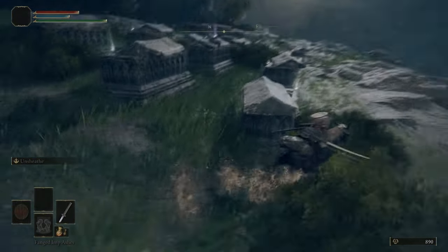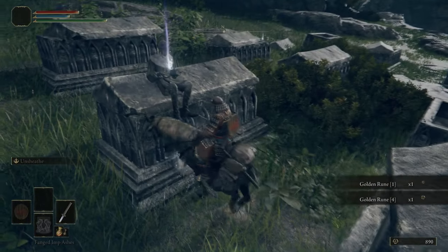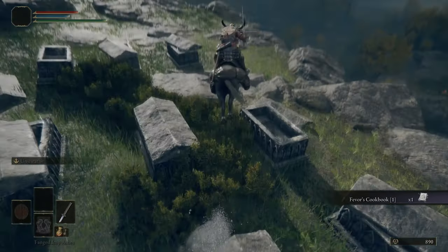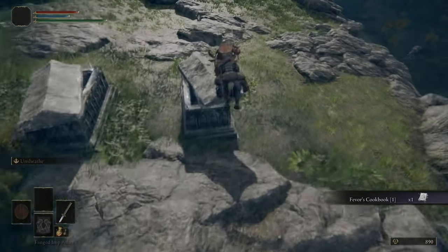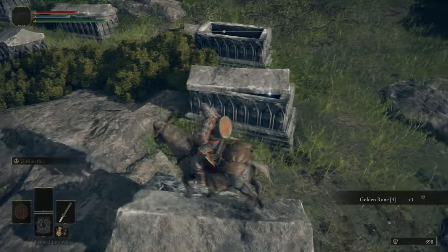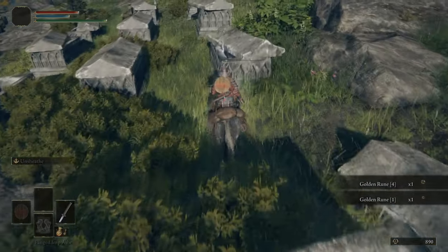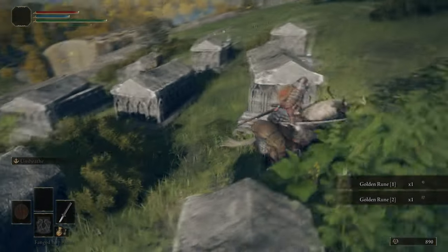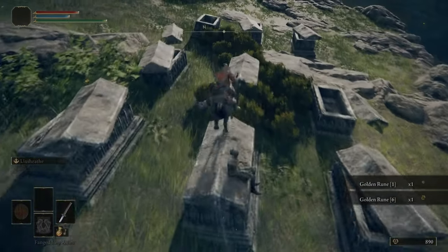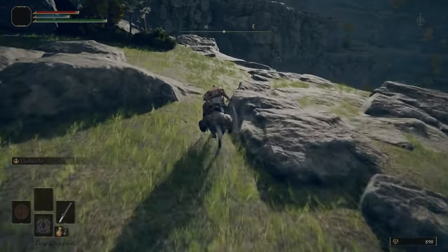From here we're coming to the first of many mass graves. These usually contain a bunch of consumable Golden Runes, and in this instance it also contains the first of many Cookbooks, which contain crafting recipes. Crafting is largely irrelevant but pops up now and then with a big impact. That specific book has the sleep pot recipe, which will trivialize a pair of irritating bosses that pop up a few times throughout the playthrough.